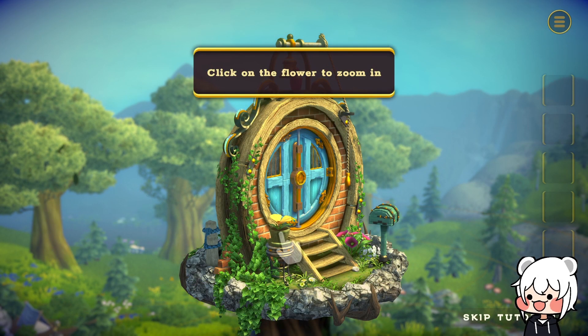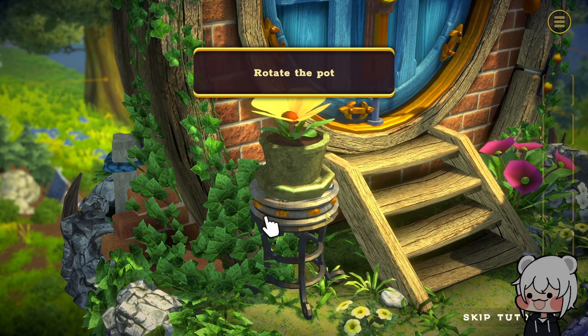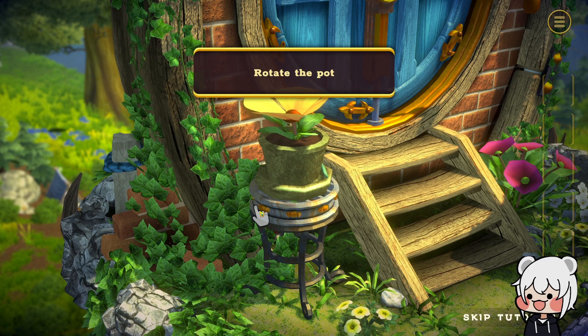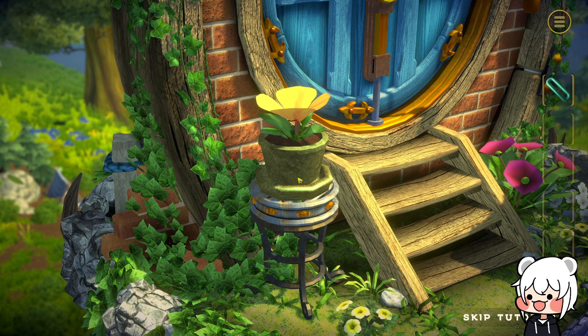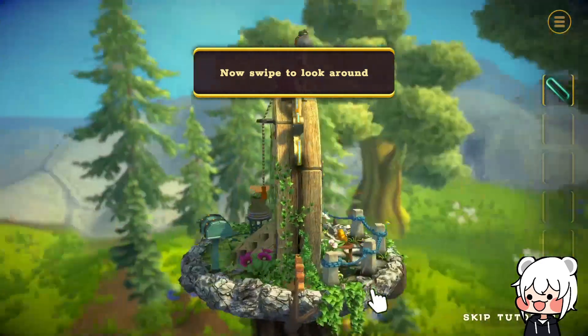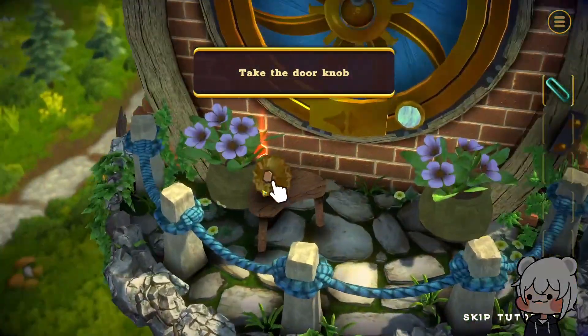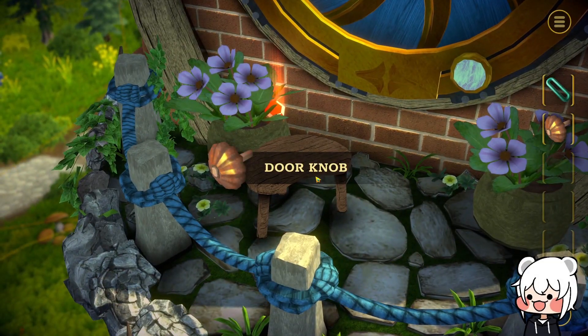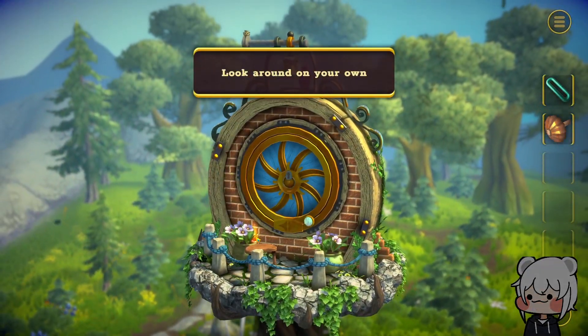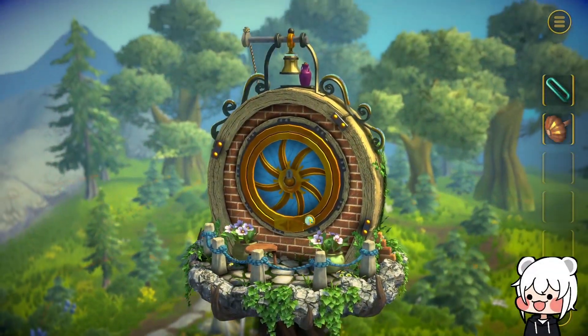Okay, let's see. Click on the flower to zoom in. Rotate the pot — okay, so you can rotate things. There's an item, of course there is. Book. Right click to zoom out, swipe to look around. Click the doorknob. Wait, what's that shiny thing? Gem collected — it's one of those collectibles.